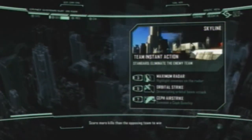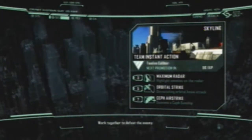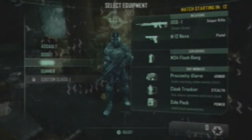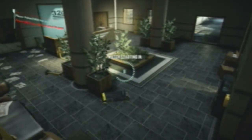Hey there guys, 12calibre here. Today we are playing some Crysis 2 multiplayer beta demo on the Xbox. We are playing a Team Deathmatch on Skyline, which I believe is the only map available for Team Deathmatch because there are two modes and I haven't unlocked the other one yet. Here we are selecting the equipment — I'm using the Assault class to start off with, and I'll go through all of them.